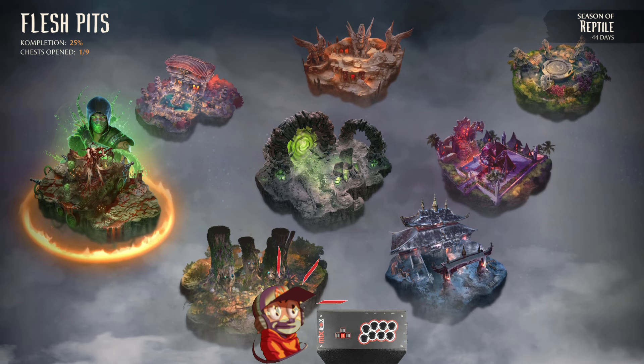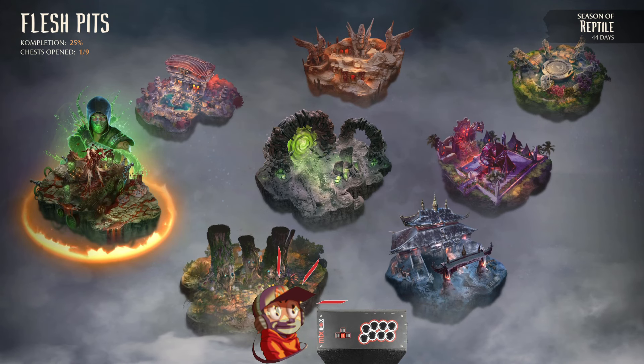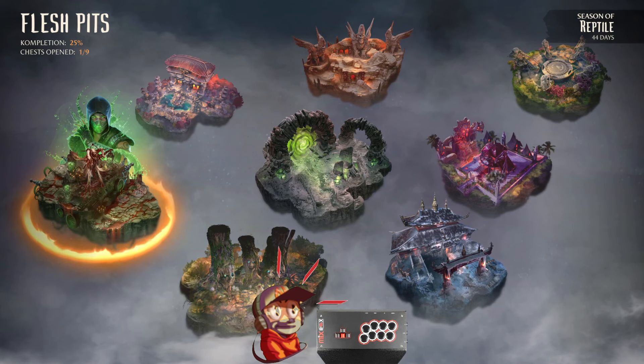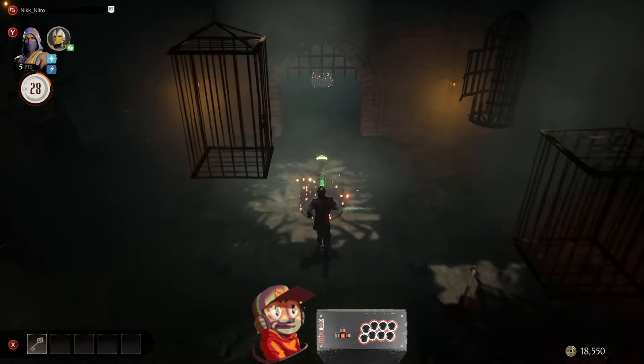To actually find the Smoke skin, all you really have to do is first grind all the way up to the final Mesa, which is the Flesh Pits Mesa. That's really the hardest and longest part — just grinding up to there if you haven't started already. But once you unlock the Flesh Pits, right from the very beginning of the Mesa, all you have to do is go forward, then go right.